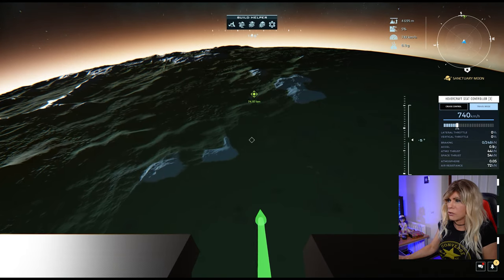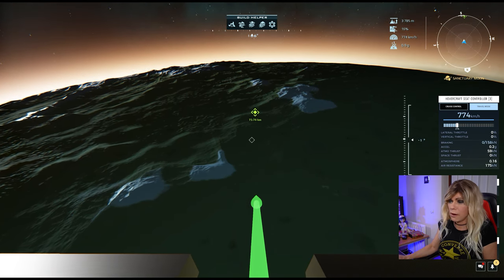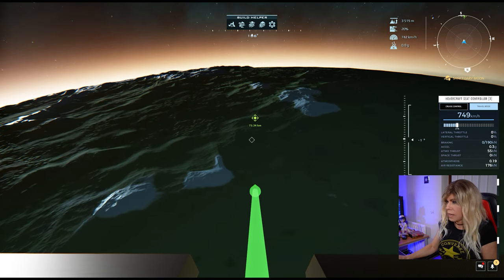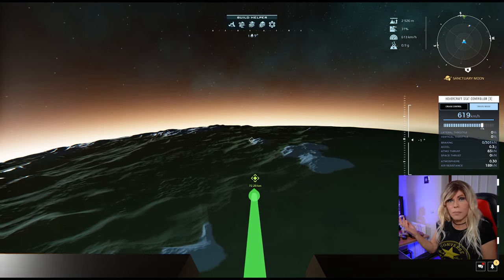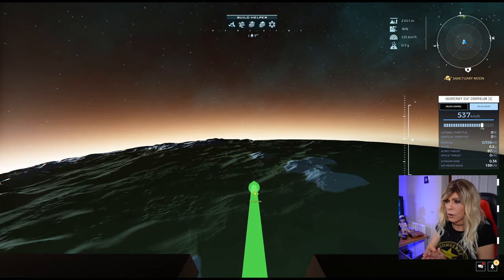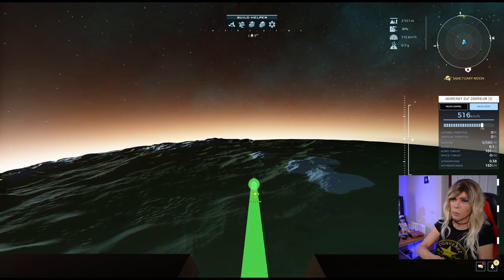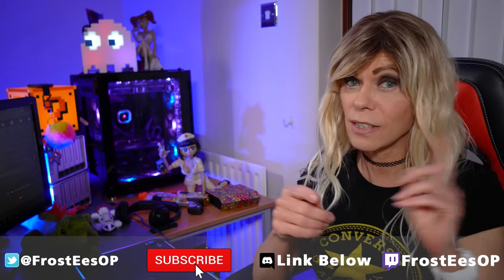We're now at 4,000 meters — entering the atmosphere. You can see the atmospheric thrusters have now kicked in. I'm pushing up the throttle, and there we go — we are now in the atmosphere without any issues, without any burning up. So that is how you get into space, travel in space, and get back down to a planet. I hope you found that useful — please give me a like, follow and subscribe, hit the bell icon for notifications, and happy flying!